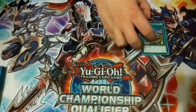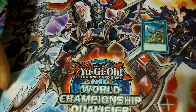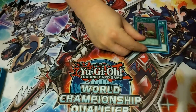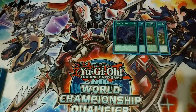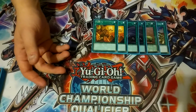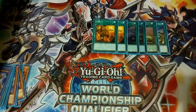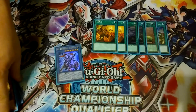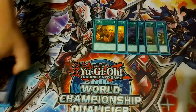For spells, we play one copy of Reinforcement of the Army, because it searches all of our mini knights and Envoy of Chaos. One copy of Upstart Goblin for a little more consistency. Two Twin Twisters to destroy back row so we can go off with our plays. Two copies of Trade-In so we can discard our vanilla Black Luster Soldier, or maybe even a Super Soldier if we don't need it right now, since with Super Soldier Ritual you can get it back later.